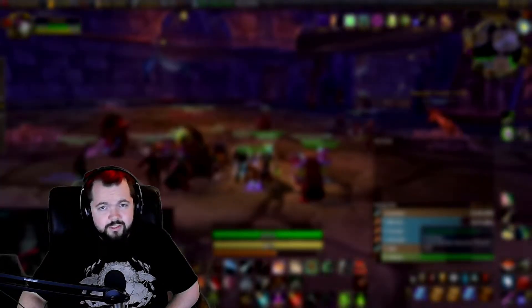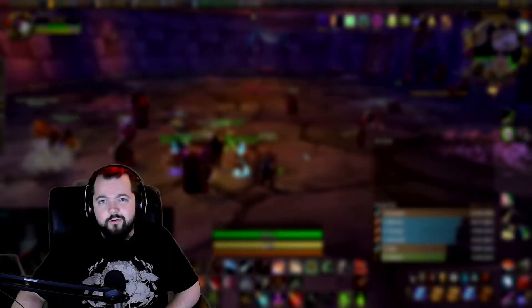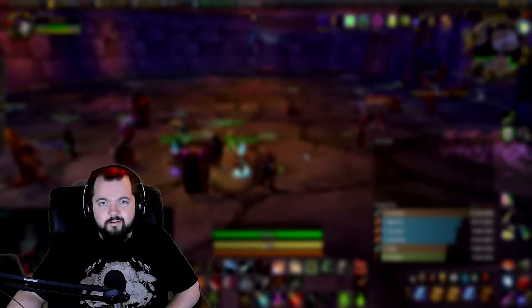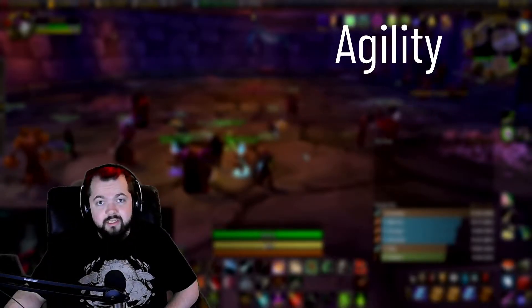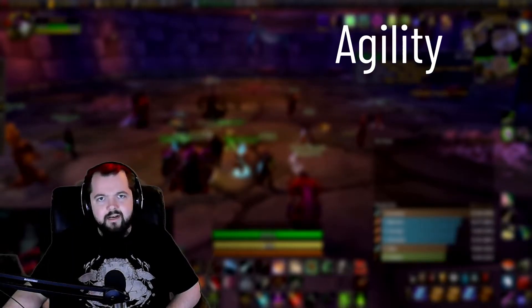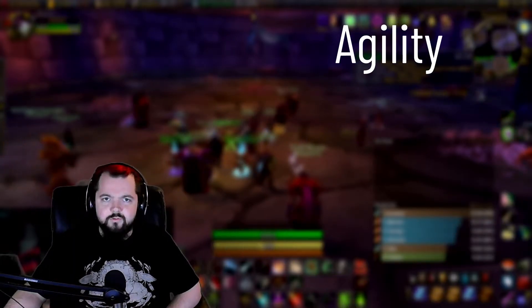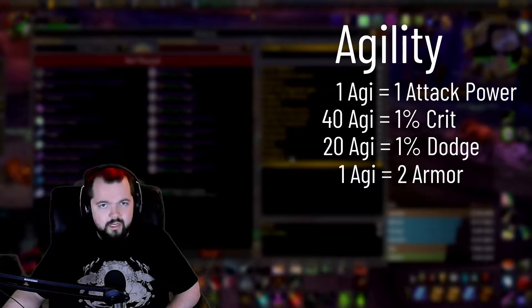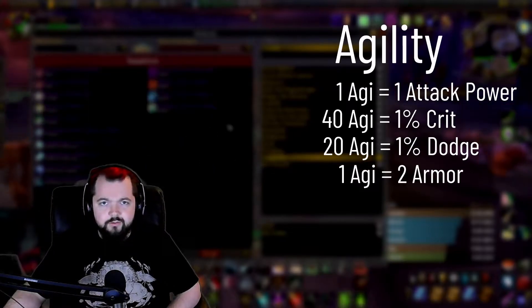The first stat here is also the most important one that you're probably going to be getting as a rogue, and the one that you're going to see the most often. It's of course agility. Agility is one of the best stats that rogues can get — it affects a lot of different things that the other stats just won't do. Let's go over some of the breakpoints. One agility point is going to give you one attack power, so it's a one-to-one ratio.